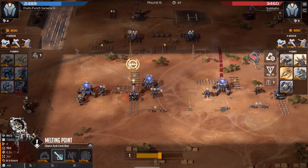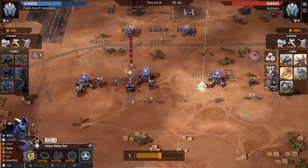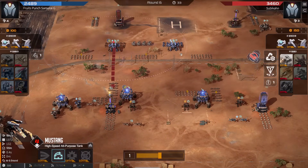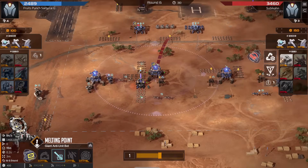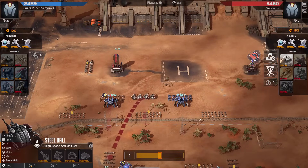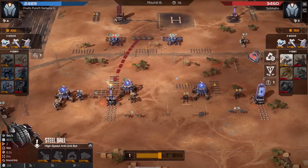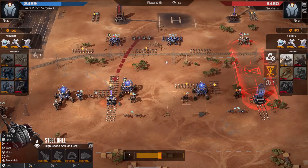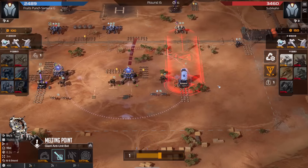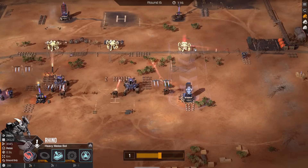Blue is adding more melting points and getting energy absorption, so they heal up on those rhinos — quite good. It will obviously depend on engagements, so the melting points need to lock onto the rhinos, but once they do they will basically not die until the rhino is dead — they will just keep healing. Red is deciding on some steel balls here to add into the mix — some random steel balls that just lock onto the melting points while they are still busy with the rhinos, which could be quite good.